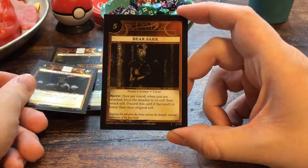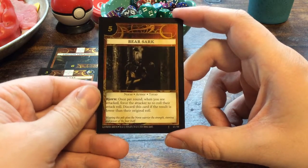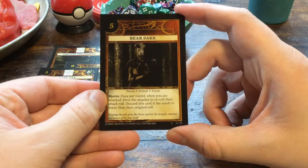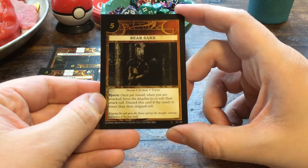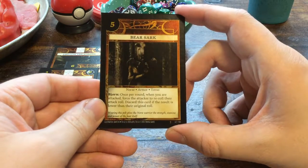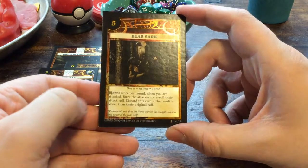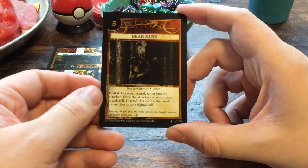Next up, armor. We have a torso armor, Bear Sark, which has five initiative, and it has the ability Bjorn. Once per round, when you are attacked, force the attacker to re-roll their attack roll. Discard if the result is lower than their original roll. Wearing this pelt gives the Norse warrior the strength, stamina, and power of the bear itself.